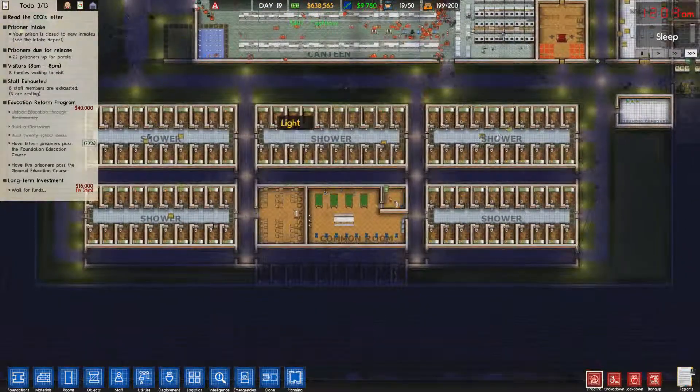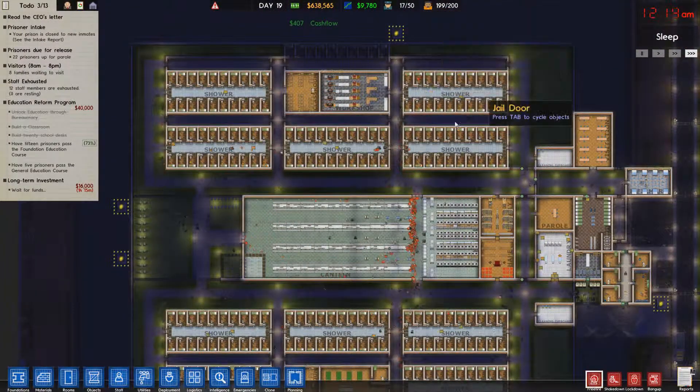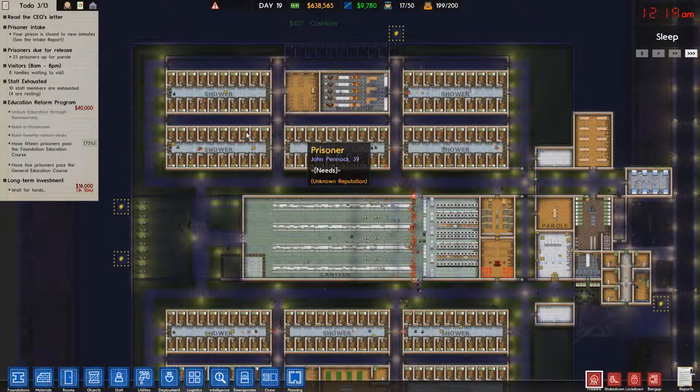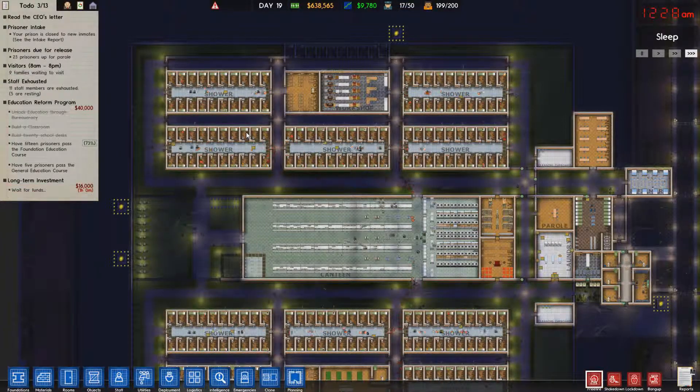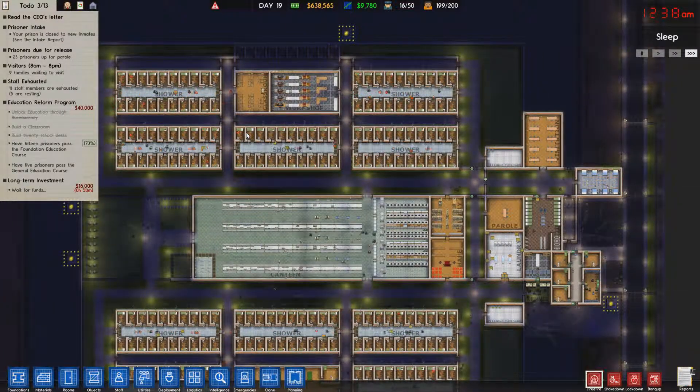All the cell blocks are enabled, they're all there. There's 200 spots for prisoners. It was full — it was filled up until about five minutes ago when the parole hearing took place and one person left, but the prison can hold 200 prisoners at the moment.